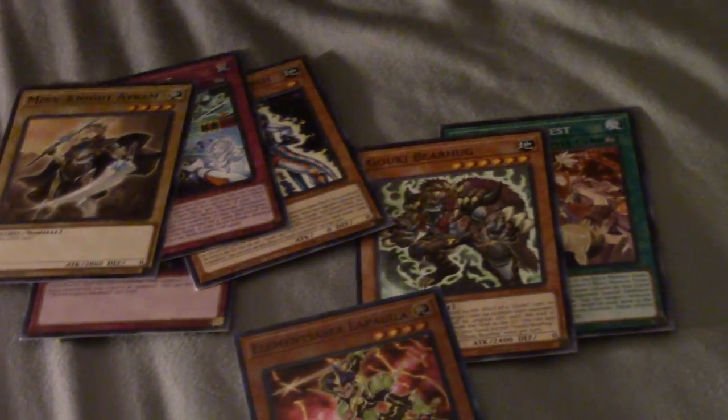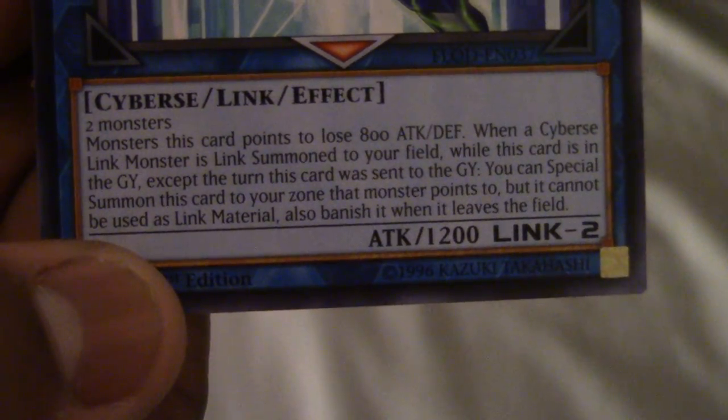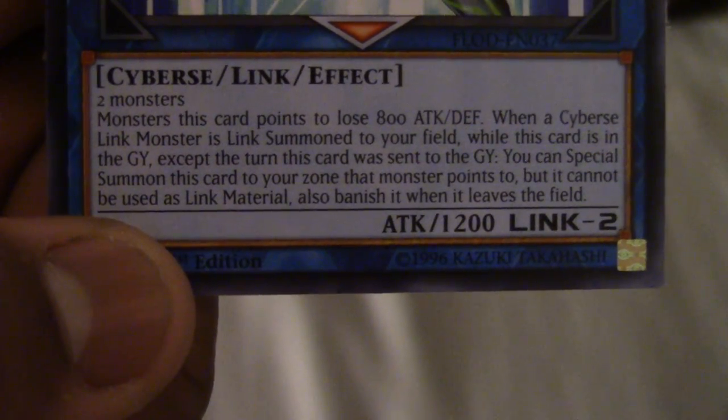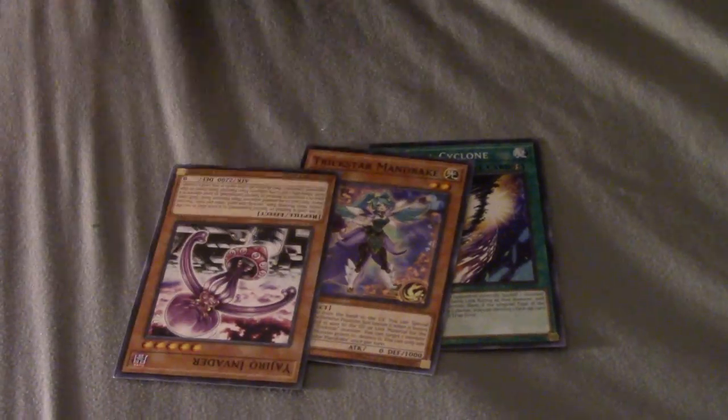That is the new Underclock Taker. It's just two monsters, points two, monsters lose 800 attack and defense. Cyber-type Link Monster, Link Summoner. It's actually a pretty decent link - you can actually run this. It's pretty garbage with the effect of losing attack, but the fact that you can special summon it from your graveyard can be some added bonus. You can definitely get somewhere, just in case you're going for game and need that little boost.